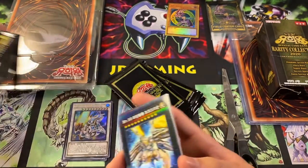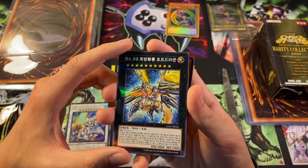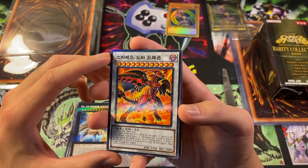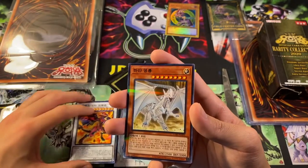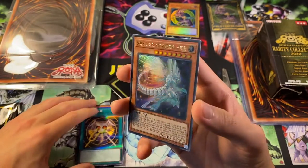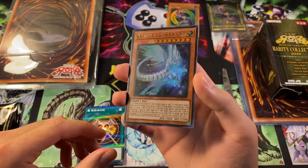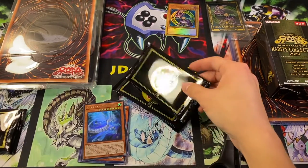We'll keep chugging through here because there's plenty to open. We have Number 99 - I think this is Hope Dragon, Utopic Dragon or something like that - pretty interesting card with 4,000 attack. We have Red Nova Dragon, I believe - the counterpart to Shooting Quasar. He's like the level 12 counterpart. We have Spirit of White Dragon, and Resonator Call - yeah, that's the name of the card. I don't know what this is - it looks like a Galaxy Phantasm card. It actually says Galaxy Eyes Glow Dragon. Very nice looking card with that nice matte finish - it's shiny but not overly shiny. I love the feel of these OCG cards.